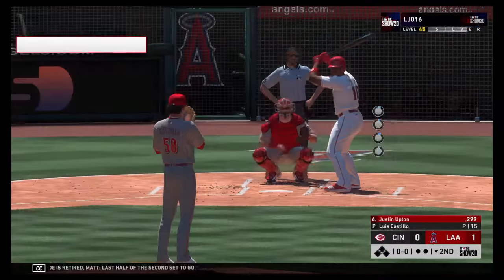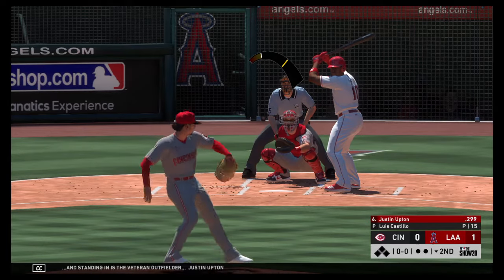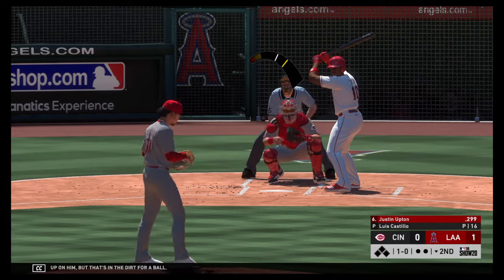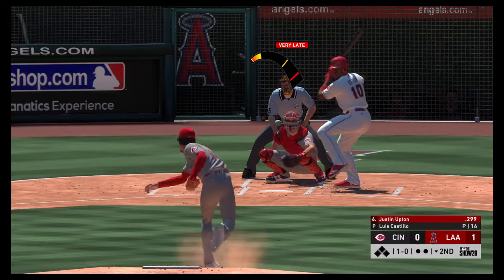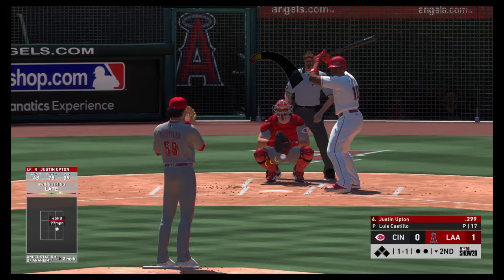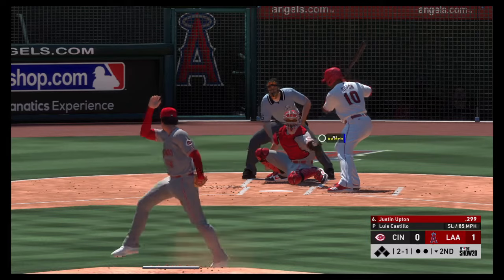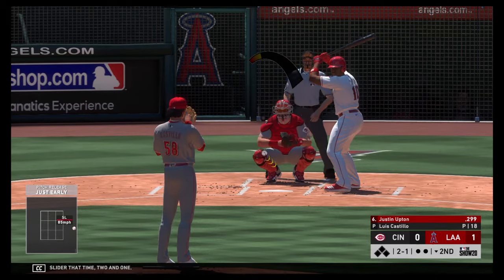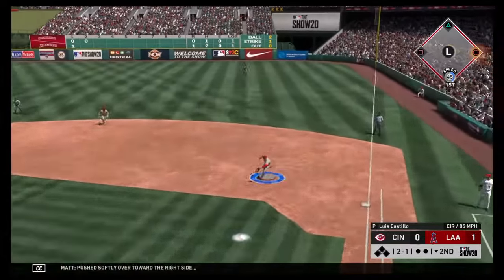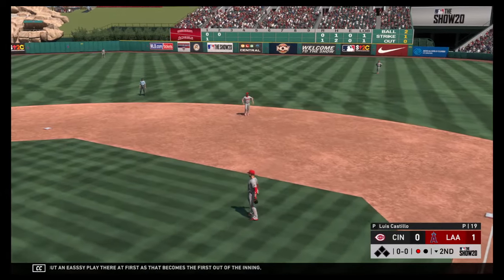Last half of the second set to go, and standing in is the veteran outfielder Justin Upton. He changes up on him but that's in the dirt. The ball is fouled off. He lays off the slider that time — two and one. Pushed softly over toward the right side but an easy play there at first, as that becomes the first out of the inning.